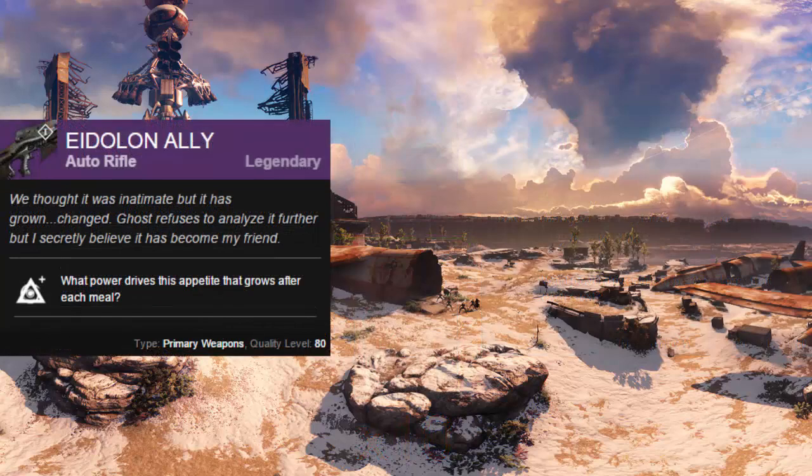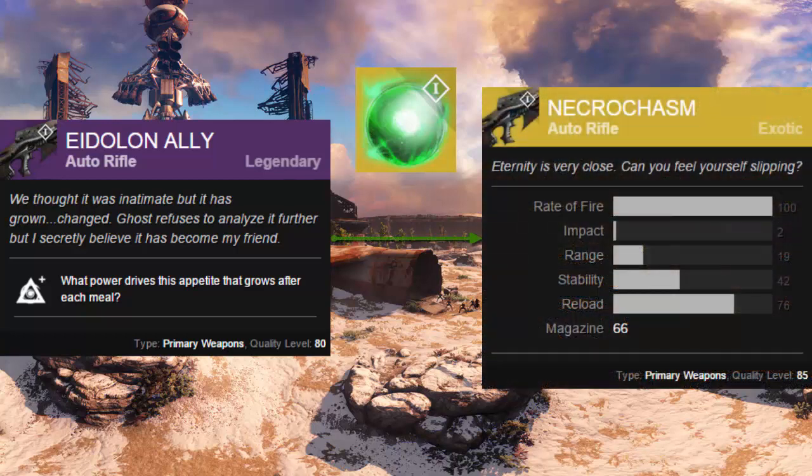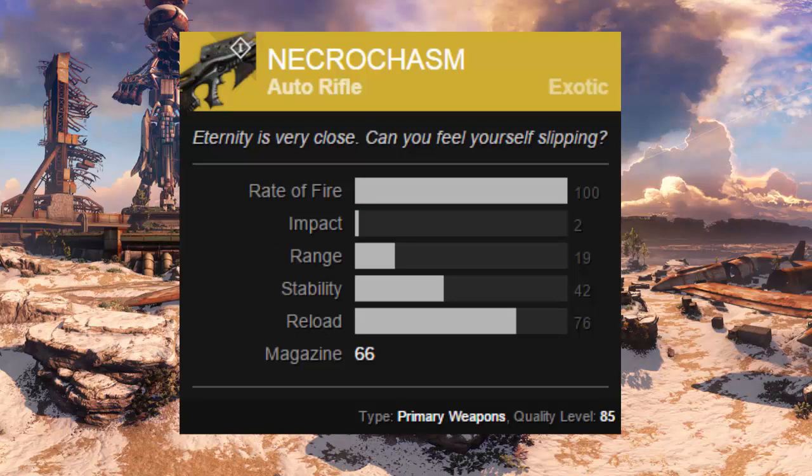So how do you finally get Necrochasm? You'll need to upgrade Eidolon Ally one final time using another new material called Crux of Crota, an exotic material. Its description simply reads: 'Their god is now our power.' From its description, I imagine you'll be able to obtain a Crux of Crota from beating Crota's End, the Dark Below's new raid. Once you obtain a Crux of Crota, you'll finally be able to convert Eidolon Ally into Necrochasm, the exotic auto rifle that deals arc damage.